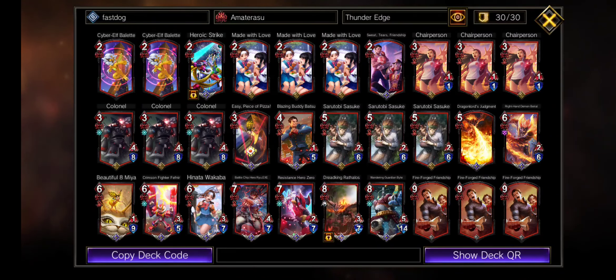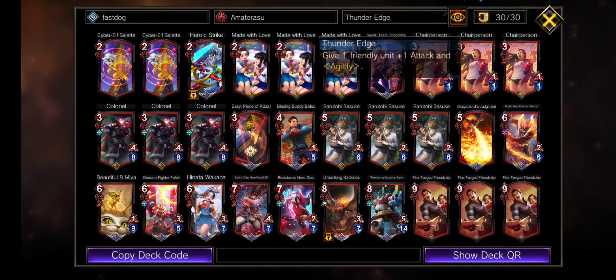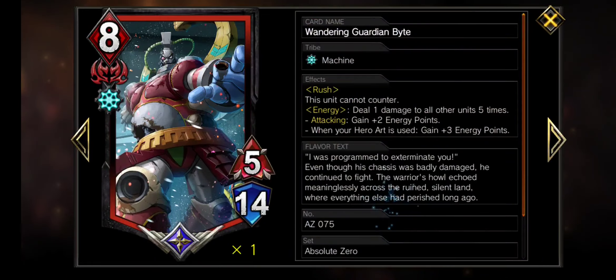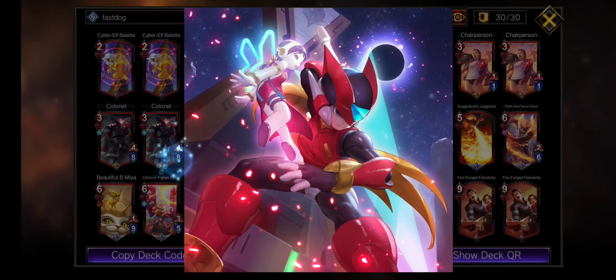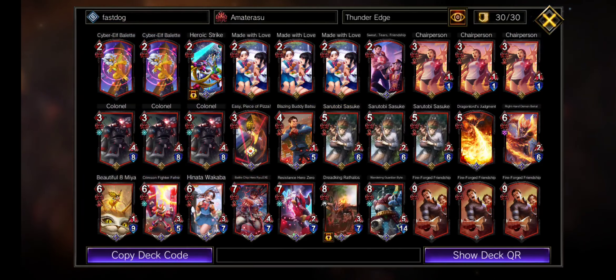Hello there, I'm Scontulous and this is Tuppin Deck Tech where I present to you decks that are fun, strong, or interesting. Today we are playing a high momentum strategy that plays as many generic legendary units as possible to end the game off any opportunity, and that's even without the new buffs to Thunder Edge.